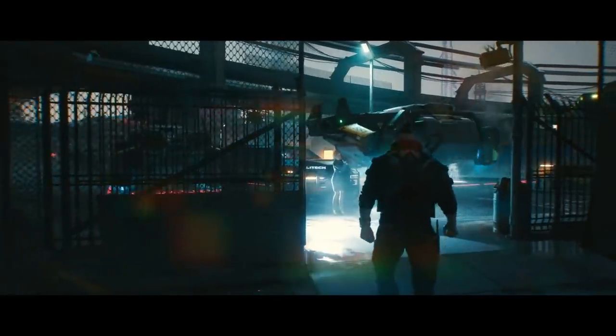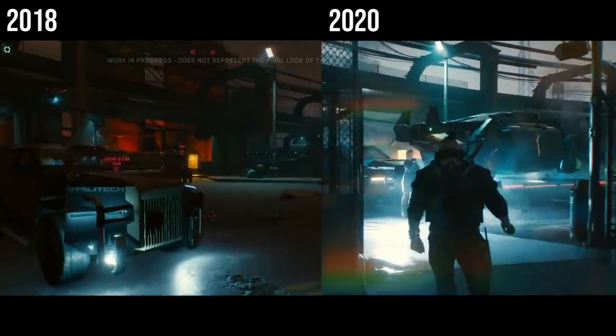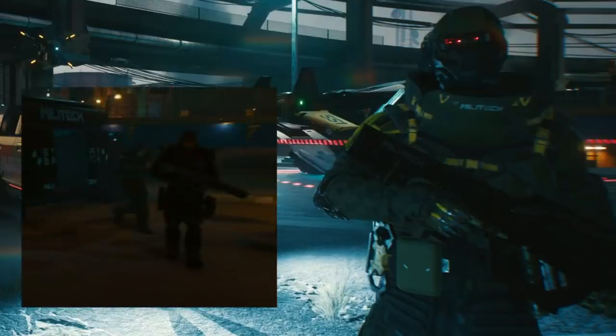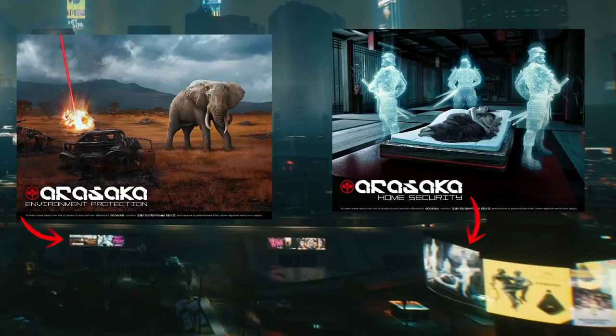Moving on we have the updated look to the scene at the end of the 48 minute demo where we meet up with Meredith Stout. The Militech bodyguards look substantially more imposing versus the ones seen in 2018, which is a nice design shift. The trailer then veers to another shot of the Night City skyline, where we see a couple of new Arasaka ads for security and environmental protection.